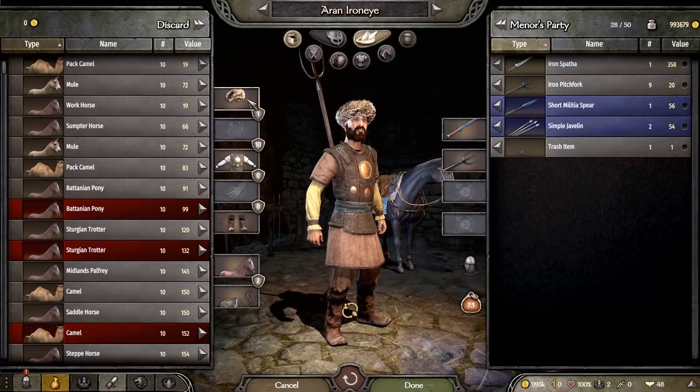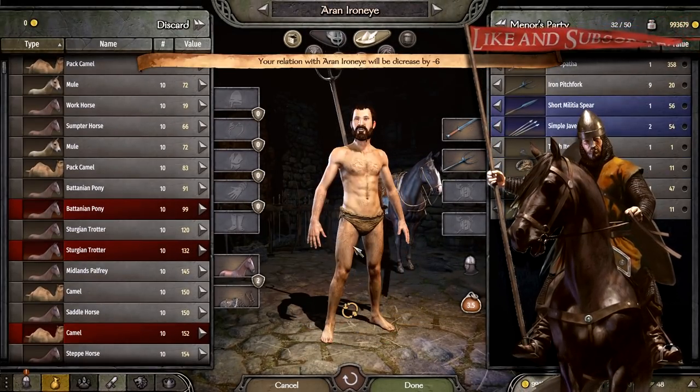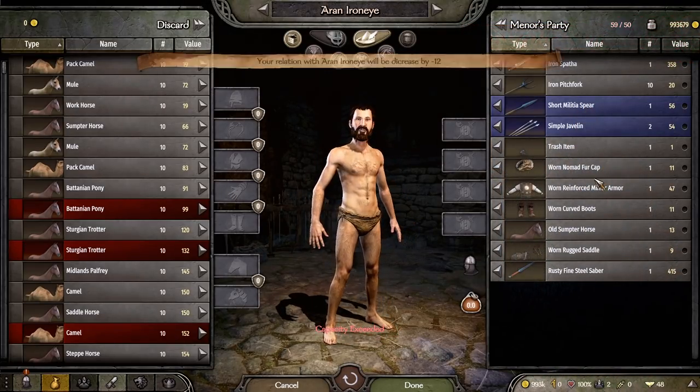Managing your companion's gear will also increase or decrease your relationship with them. Stripping them naked will now have consequences and you lose some relationship points, but giving them good and expensive gear will increase your relationship with them.